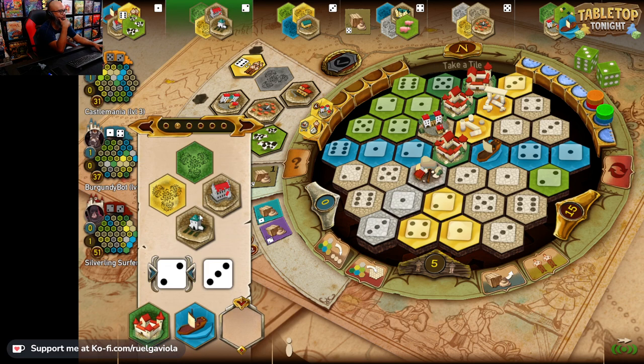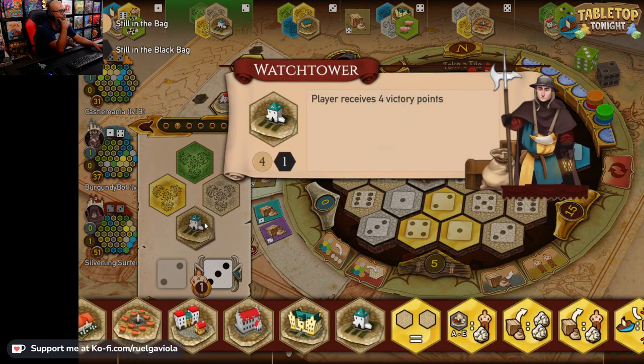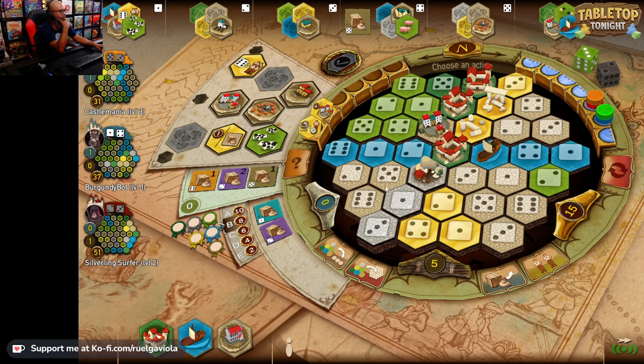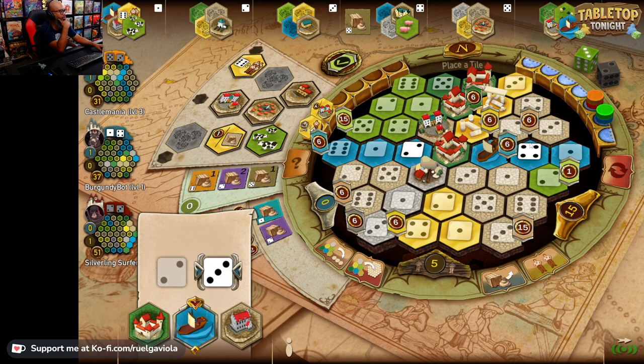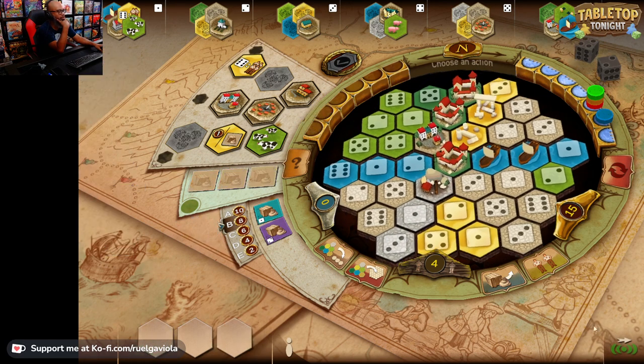Now I forgot what I wanted to do. I wanted to do the silverlings. Instead of doing that, there's another five here. What was the other building? This was the watchtower. It sells the goods of their choice. Let's get the ship out there — we'll use a worker. We'll take this good, number five. Now we've got two fives and two twos. I'm going to sell those for some points.